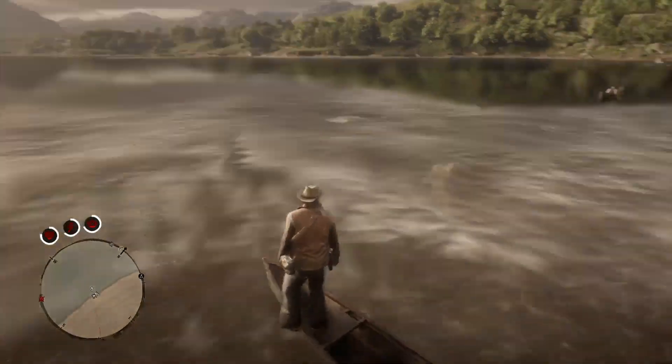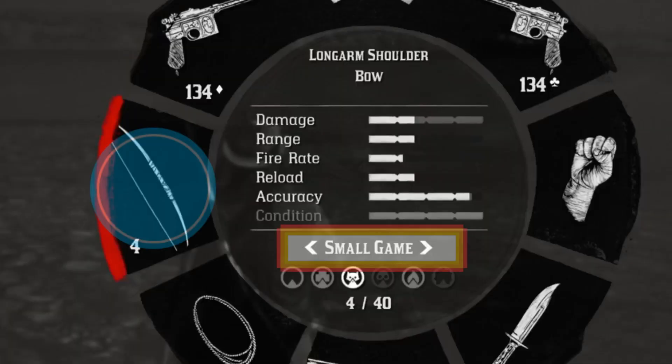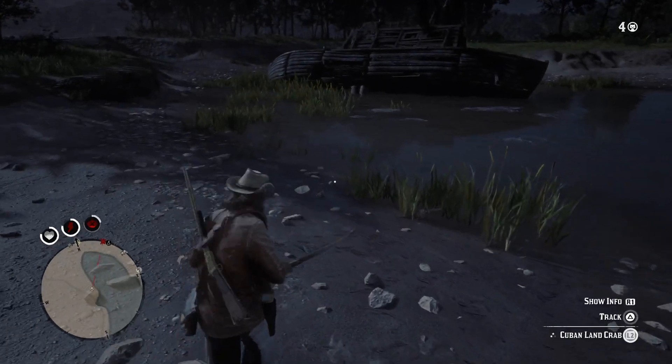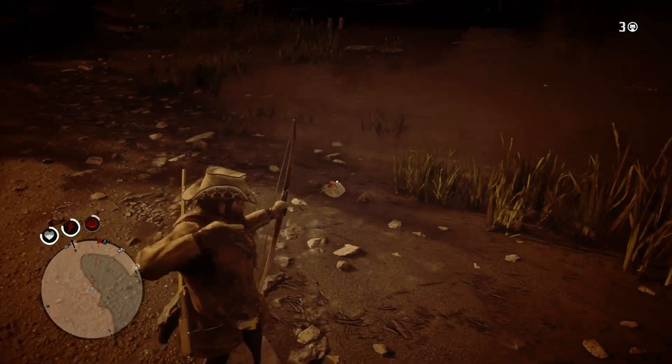Before going over to the island, make sure you have your bow and arrow with you and some small game crafted arrows. Once you get to the island and the location I've shown you on the map, you will be able to start finding little crabs crawling around.